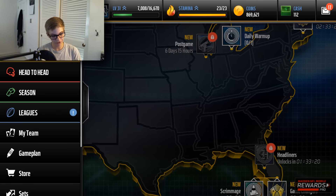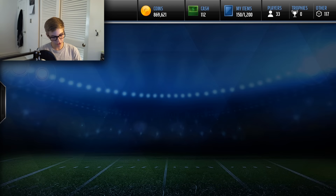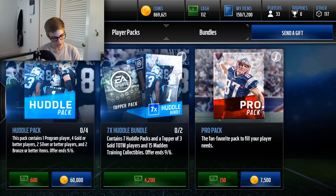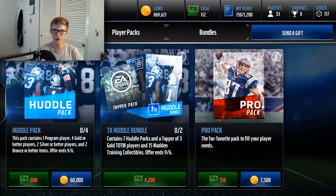So today, getting into the video, I have Huddle Packs — some Huddle Packs. Bang. It's 60k for packs, which is not the cheapest. We have one gold, a better program player, four golds for better players, two silvers, and two bronze for better items. They're not awful packs — you can get pretty good program players out of it.